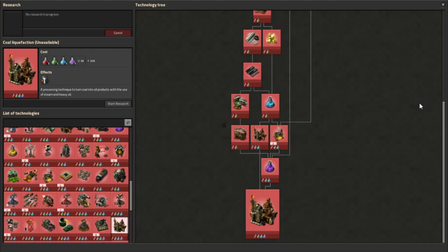The last research to mention is Coal Liquefaction. It requires Advanced Oil Processing as a prerequisite and costs 200 of each automation, logistic, chemical, and production science packs. This unlocks the coal liquefaction recipe, which allows you to essentially turn coal into oil products. This is useful later in the game when you've run out of usable crude oil sources, or have a surplus of coal, as late-game power generation often comes from alternative sources, reducing the need for coal.